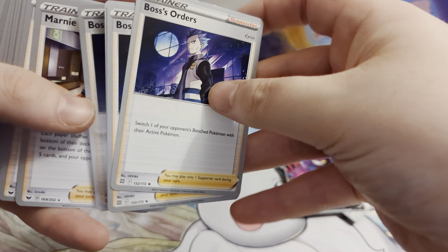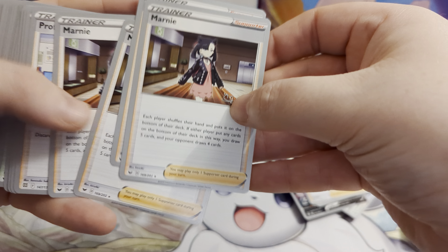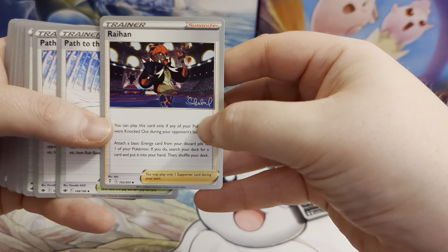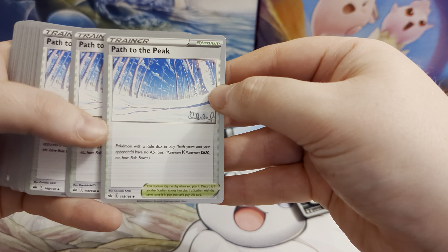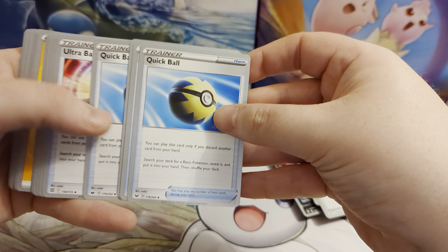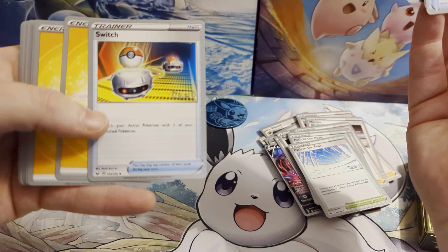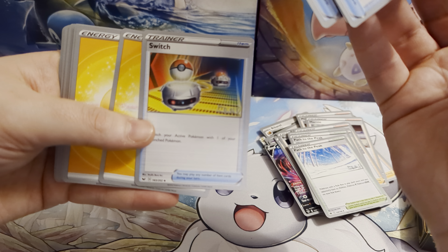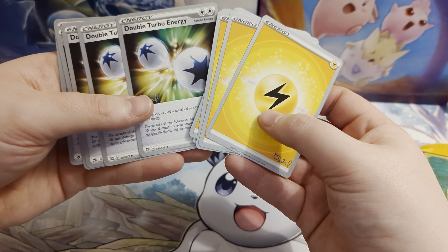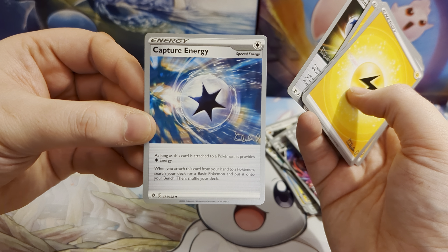And then we've got all the trainers. Boss's Orders to switch your opponent's Pokemon. Marnie to draw a brand new hand. Professor's Research, again, is going to get you a brand new hand. Raihan. Path to the Peak to stop those pesky abilities. Quick Ball. Ultra Ball. Evolution Incense. Switch to switch your Pokemon. And then we've got the energy cards at the back: Electric energy, Fighting energy, Double Turbo energies, and a Capture energy to get you that extra Pokemon out.